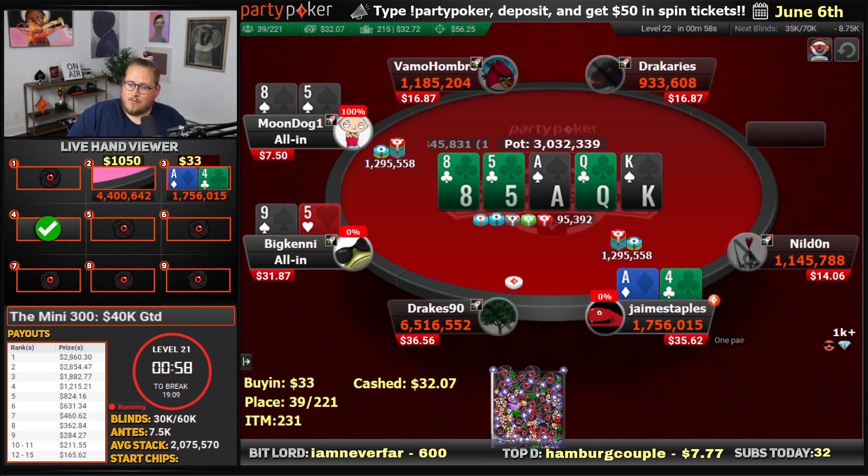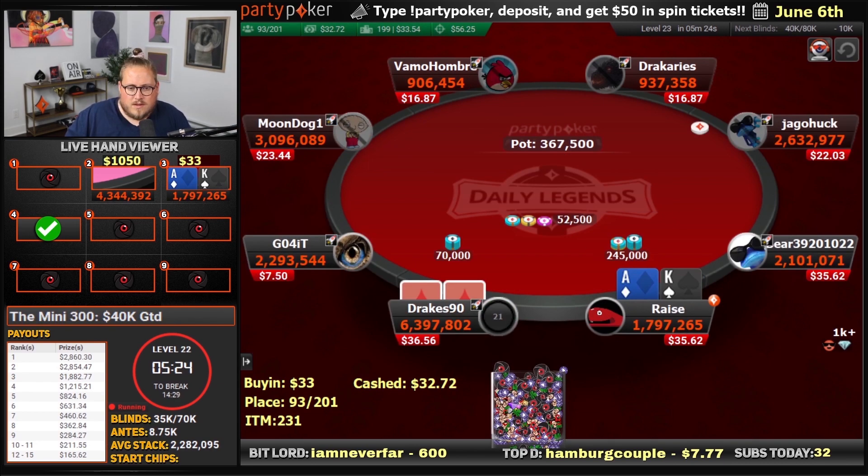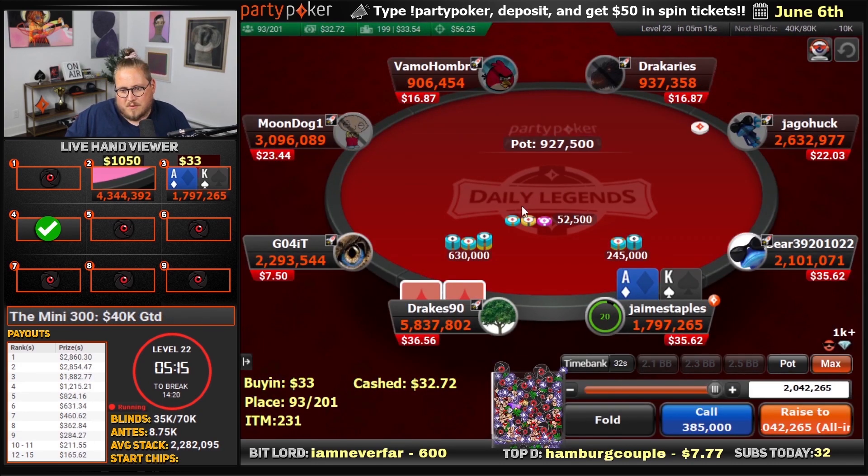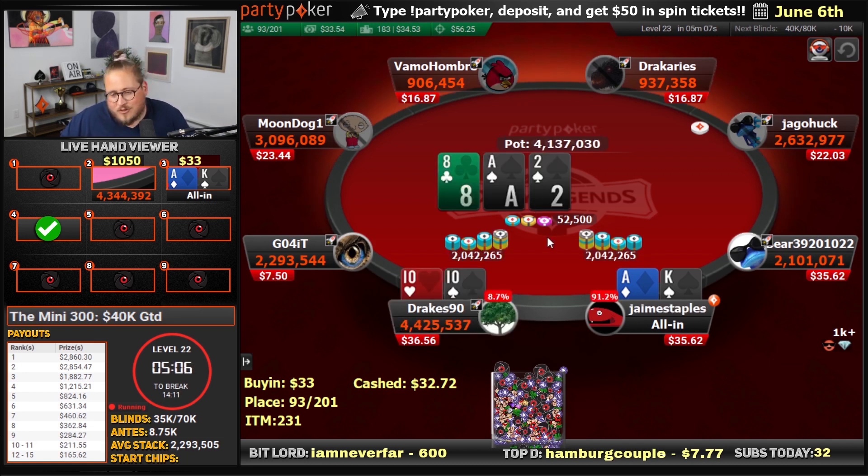8-5, two pair — that's very unlucky for us. We raise to 245, blinds are up. We go all-in with ace-king against Drakes 90 in the 33 mini 300. We're flipping, chat — big flip here. That's a good start for 4 million chips. Puts us on the first page of the leaderboard, I think.